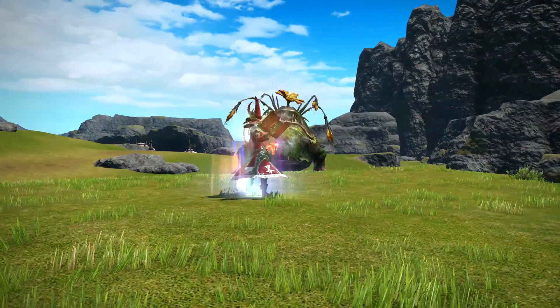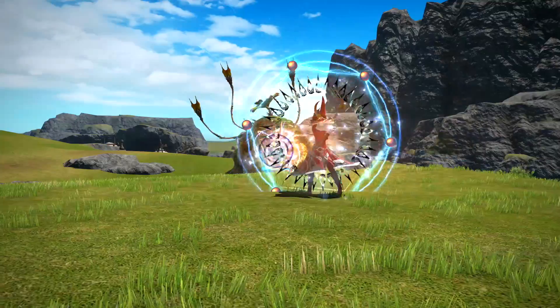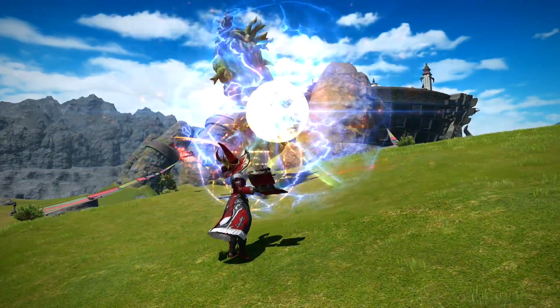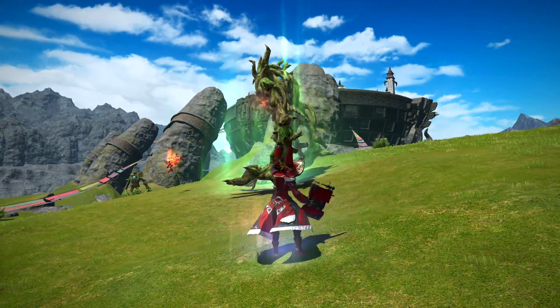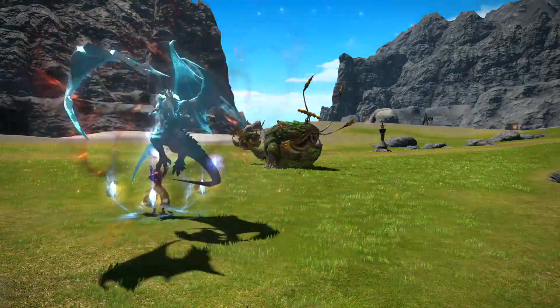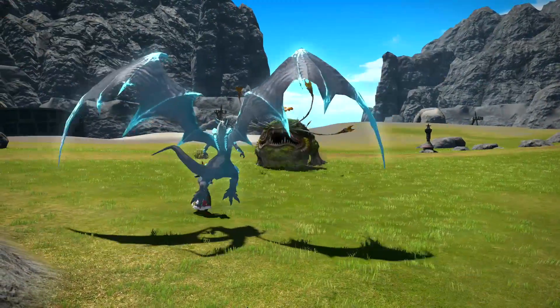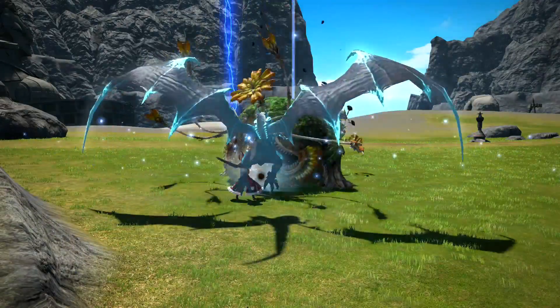The additions and changes made to the Summoner make it feel very different from what it once was. While its primary focus is still maintaining its damage over time spells while filling in the gaps with low potency Ruin spells, that loop feels more engaging because of the reset mechanic on Dreadworm Trance, the changes to Tri-Disaster, and the constant building up to summon Bahamut. Finding ways to optimize all of that is a satisfying and rewarding challenge.